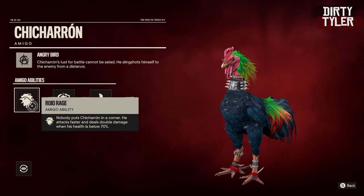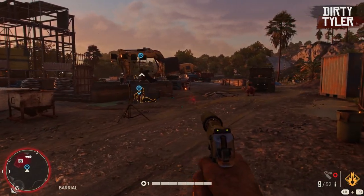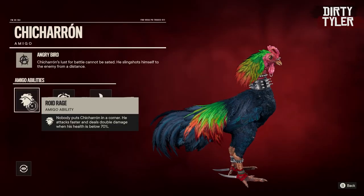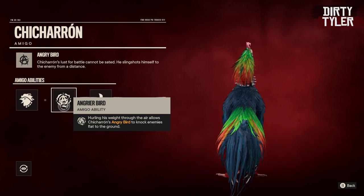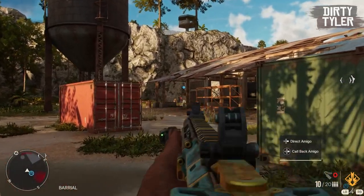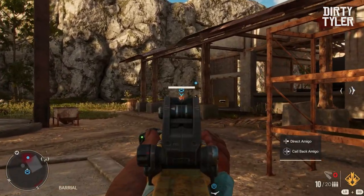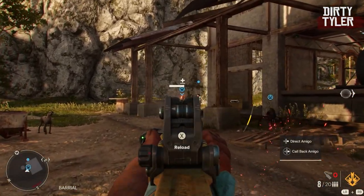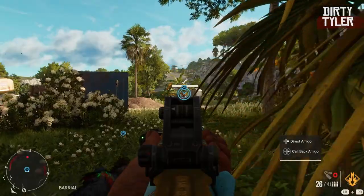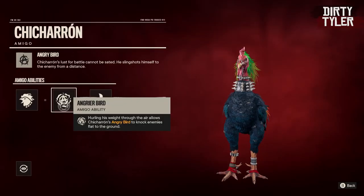He has three abilities to unlock. The first is called Ride Rage, which means when his health is below 70% Chicharron's attacks become faster and deal more damage. You'll get this after killing 12 enemies, so not too hard. The next ability is called Angrier Bird, which means Chicharron's attacks can knock enemies to the floor. This is unlocked after he has killed 24 enemies while in Ride Rage. To do this, I waited until his health was around the 70% mark and then sent him to tag different enemies, shooting them a couple of times to take their health down so he finishes them faster.